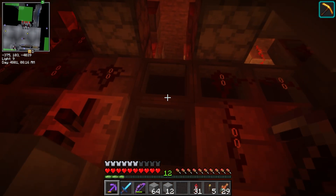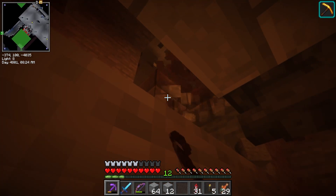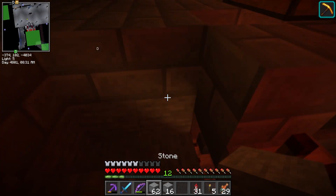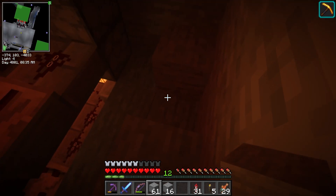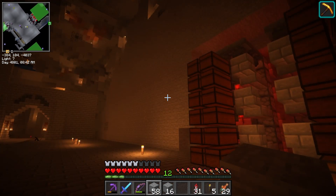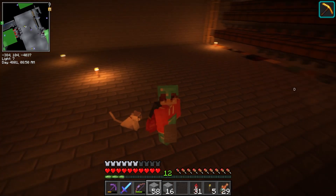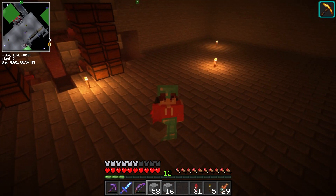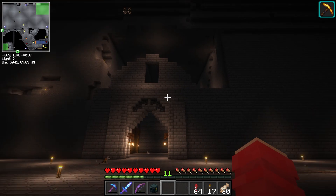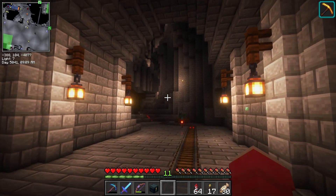There should be a hopper output for the overflow down there somewhere. I need to find that and hook it up to a chest, just in case there's anything I don't put in these. I think we'll go and pack all the stuff up, then move it in here and see how we can organise things, and do a bit of decorating while we're at it. As you can see I've now started putting a wall in and I've got the doorway which mirrors the one we've got for the iron farm cave area.